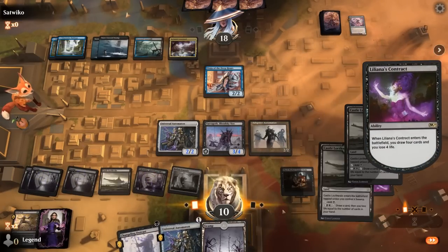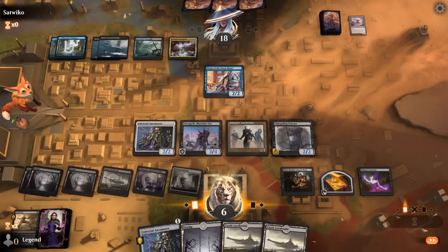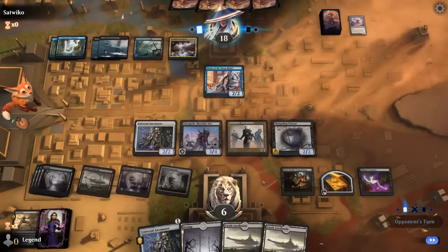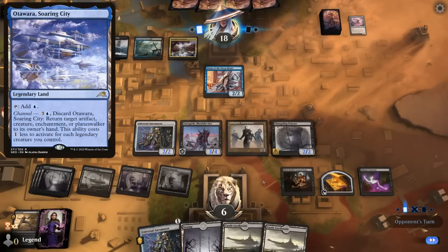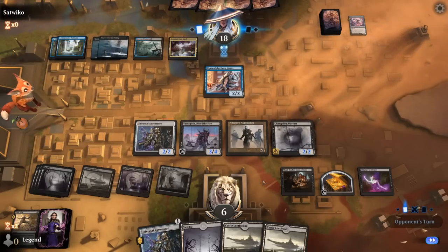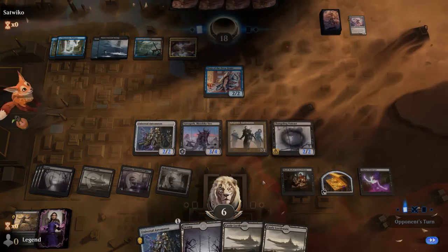Opponent draws — they need some sort of removal. Even a Soaring City bouncing Contract could be effective since I may not have the life to spare to replay it, unless we find another Radiant Fountain. Looks like our opponent may have disconnected. Our opponent explodes — awesome, on to the next one.